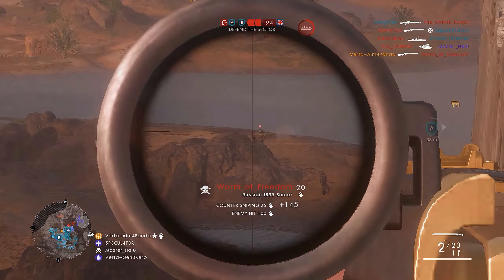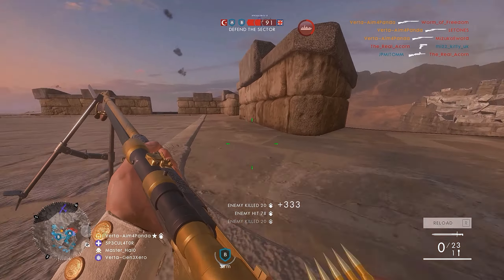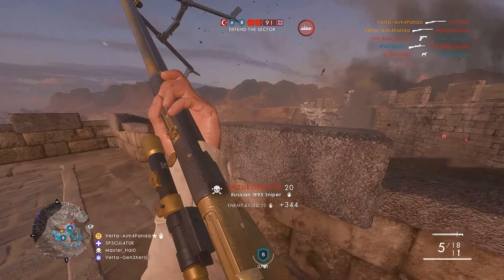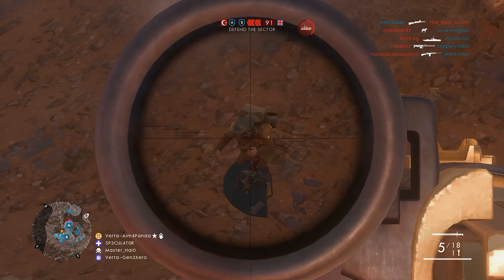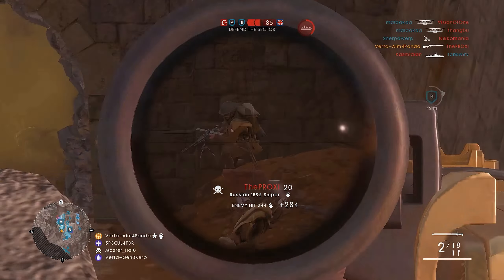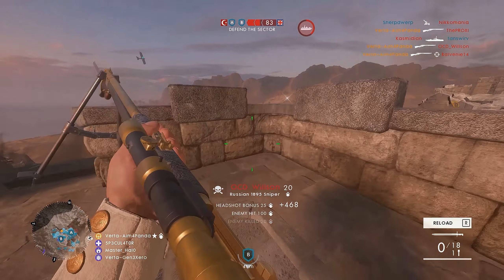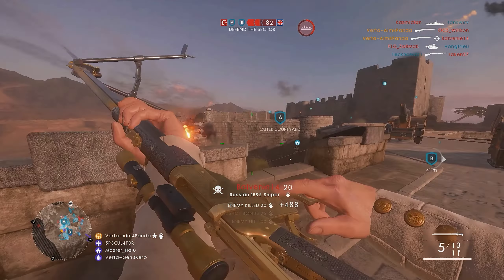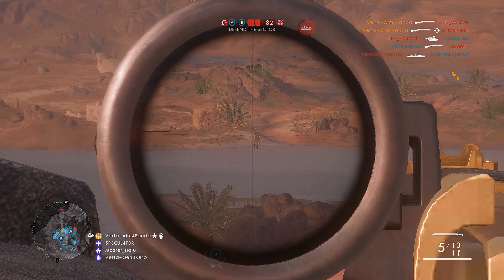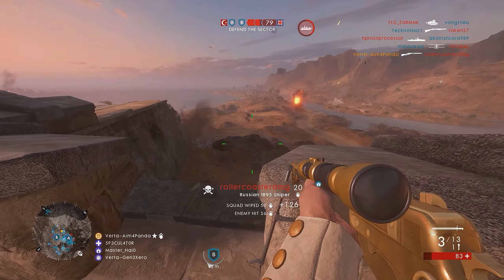Next up at number three we've got a clip sent in from Aim for Panda playing Battlefield 1 on Foul Fortress. Starting the clip off with three very clean shots with the Russian 1895 sniper rifle, then turns attention to the mortar guy and then two more campers by the side of this building — make that three, as he pulls off a very nice streak so far. Almost gets taken out by the plane coming in for a ram, manages to get one more kill. A fantastic effort.